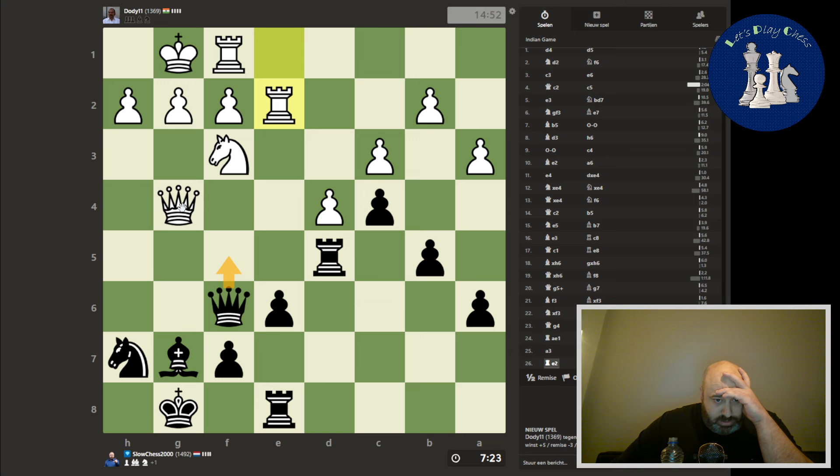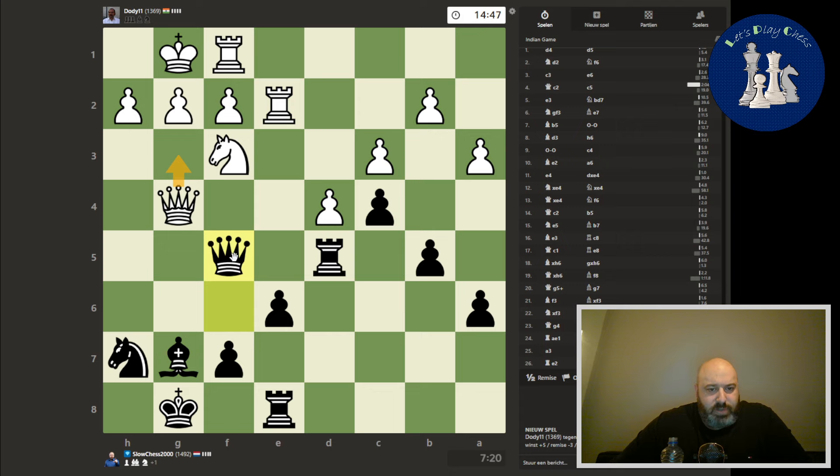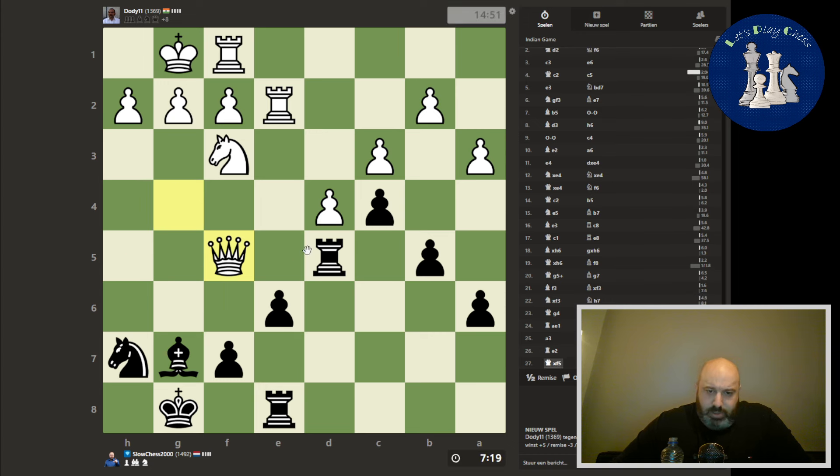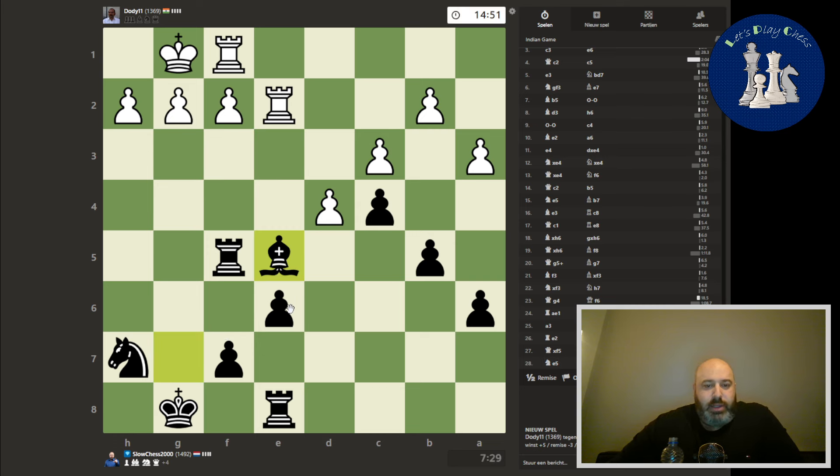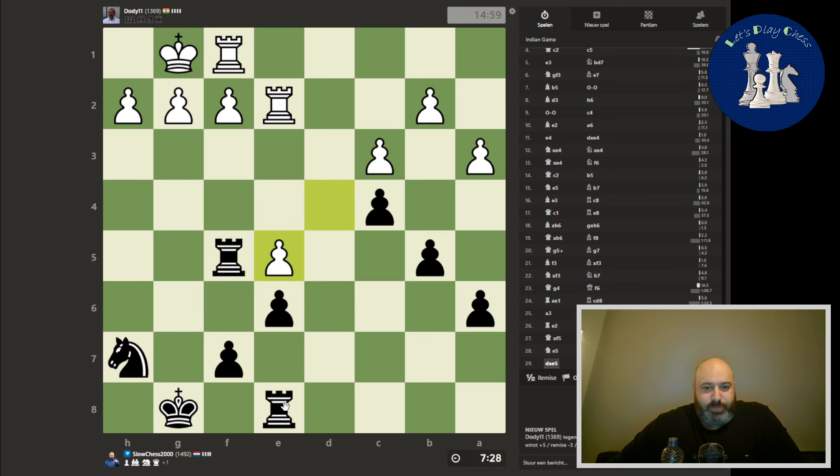Now he doesn't want the queen trade. Maybe if he goes back, I can go here. Oh, he does go for the queen trade — that's actually pretty interesting. Now we are just up a piece for two pawns. He does have compensation. Yes, we exchange pieces — absolutely.